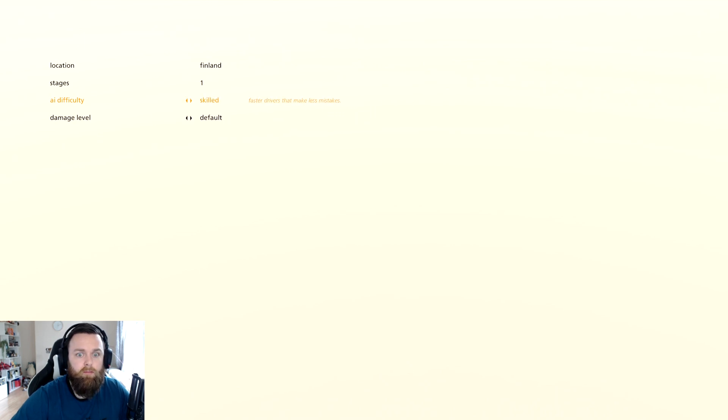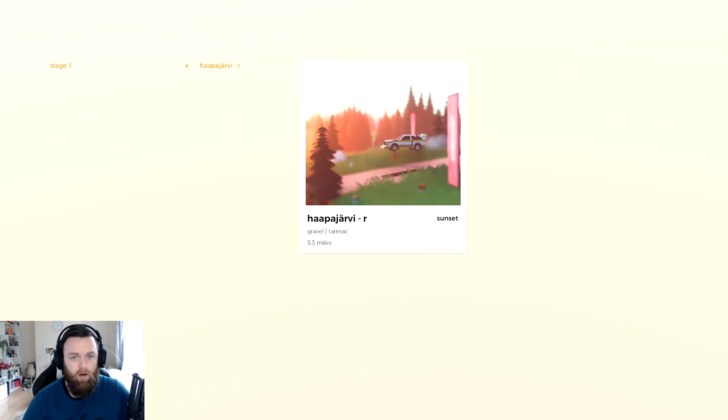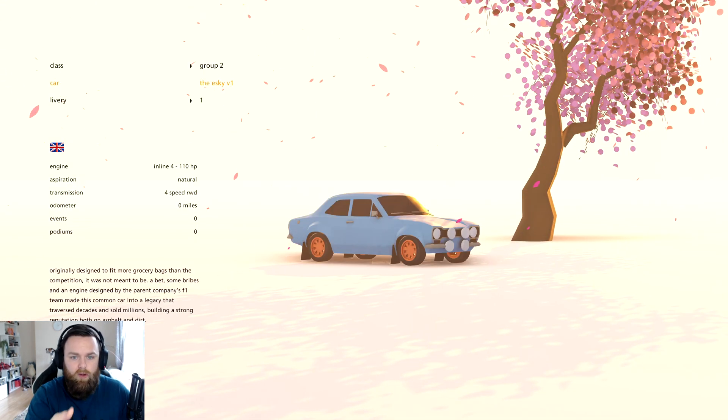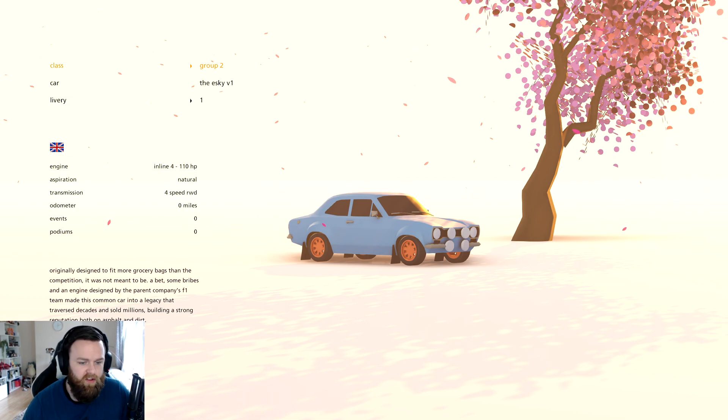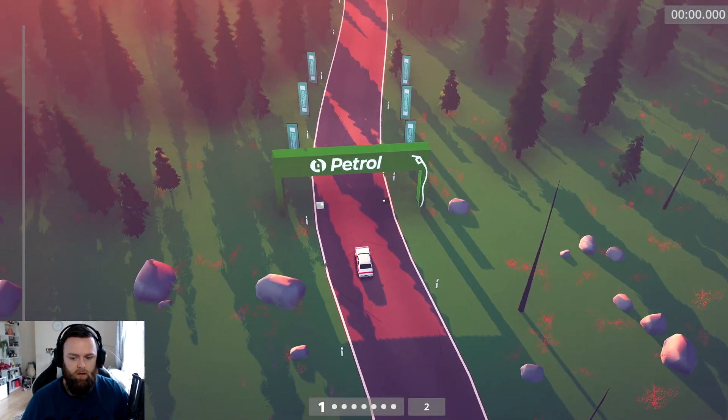Let's put it on master. So they've got a full damage model — we'll go with default. There is one stage which you can play in reverse as well. You can choose a Group 2 car or a Group B. I tried a Group B car and it was absolutely solid. As you can see, it's top-down.